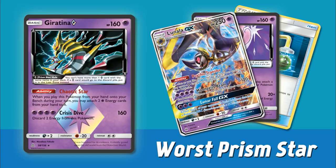Giratina has the ability Chaotic Star — when you play this Pokemon from your hand onto your bench during your turn, you may attach two Psychic Energy cards from your hand to it. It's kind of like the Darkrai Prism Star that we got in this set, and also like the old Pachirisu from the HeartGold SoulSilver era. It also has the attack Crisis Dive for four Psychic Energy, doing 160 and discarding two Energy from this Pokemon. The card isn't terrible on its own, it just doesn't have any super great partners. Take Darkrai Prism Star — it has the Darkrai EX you can pair with it in both standard and expanded formats, which is easy to set up and does more damage for Dark Energy in play. Giratina doesn't really have anything that synergistic to pair with.